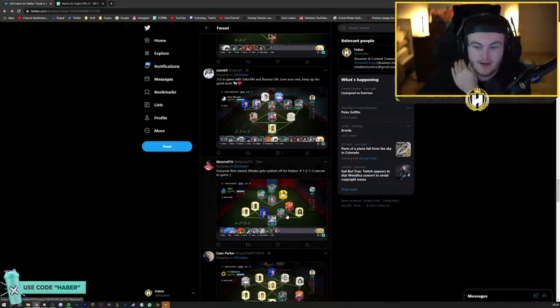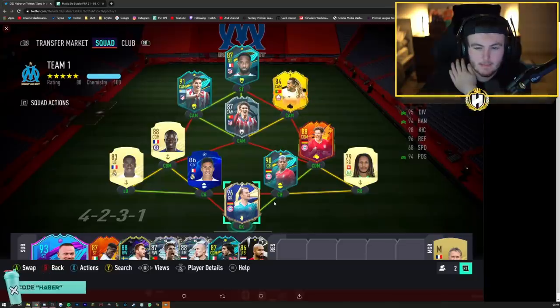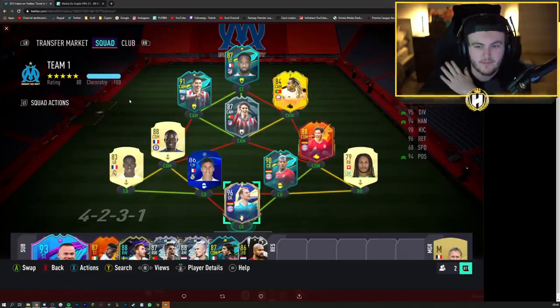Melvin's team now - everyone first owned, Mbappe gets subbed off for Kleber, 4-1-2 narrow in game. I mean it's a decent team. I would say you've got three very defensive midfielders here - maybe get one more offensive midfielder. Maybe replace Kante with Paul Pogba, someone a bit more offensive that can get forward a bit more. Because I feel like if you're playing a 4-1-2 narrow, it's really hard to play out if you don't have someone that can bring the ball quite well, and with three defensive mids it's not that easy. Apart from that, the team is in a really good spot.